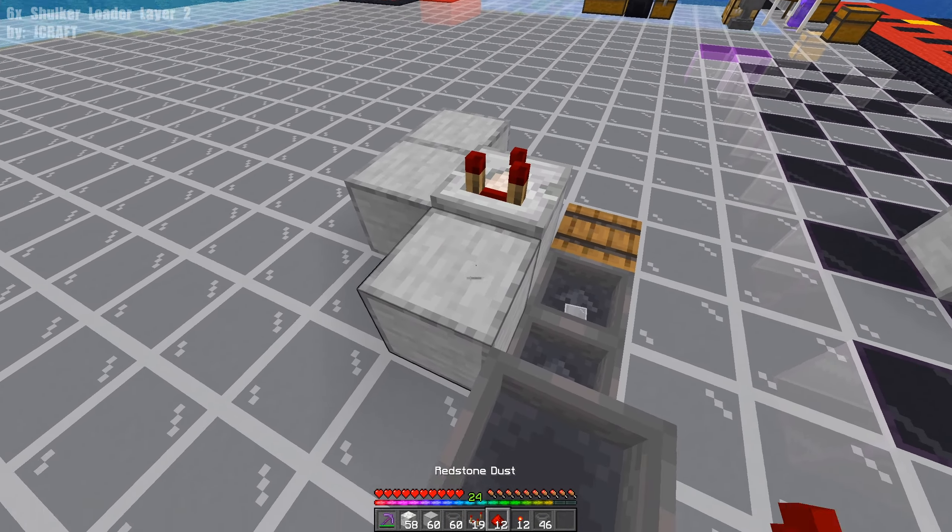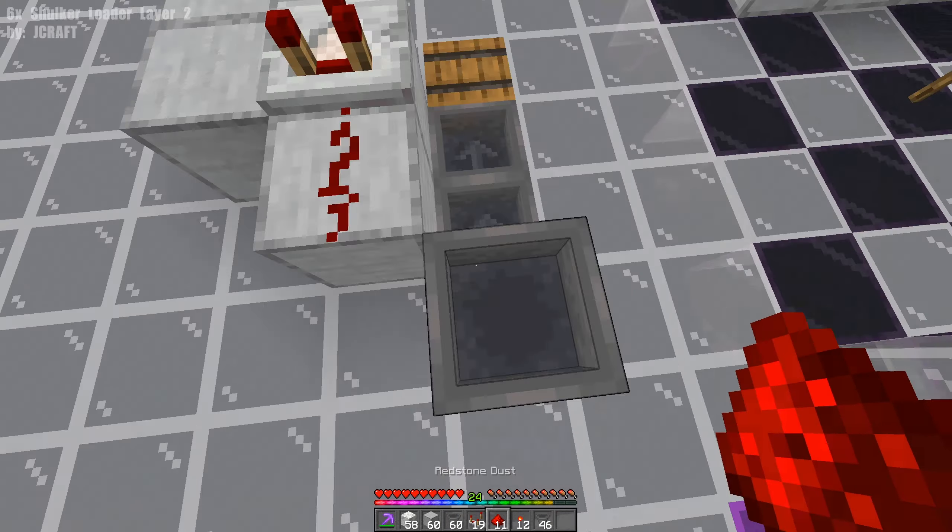Jumping up to the second layer, place down a comparator with a piece of redstone dust, another hopper going into that hopper, a solid block with a redstone block next to the comparator, a note block coming off the comparator, and a redstone torch on the note block. We then place an observer facing up, two more observers facing into that observer, a sticky piston on the end, and an observer with its face pointing inwards. Next we need to place a dispenser facing up with a shulker box on top of it.